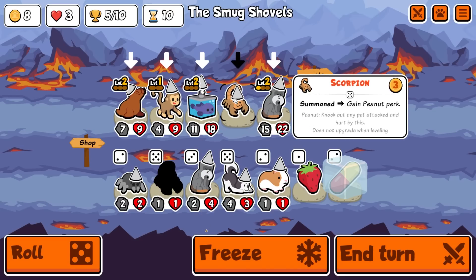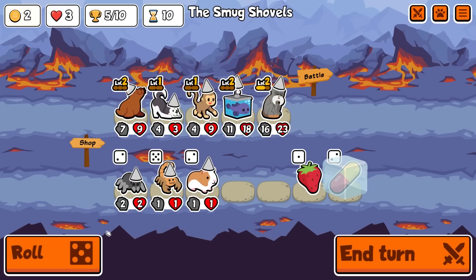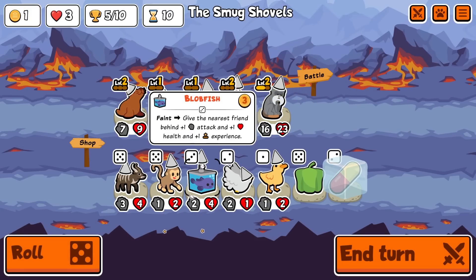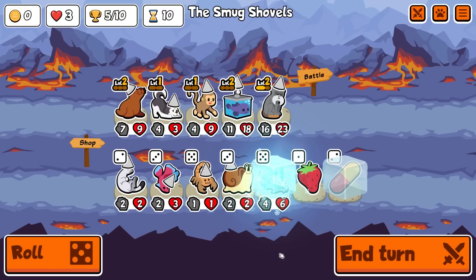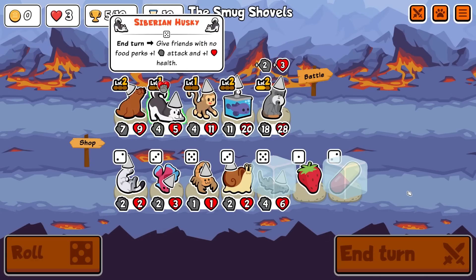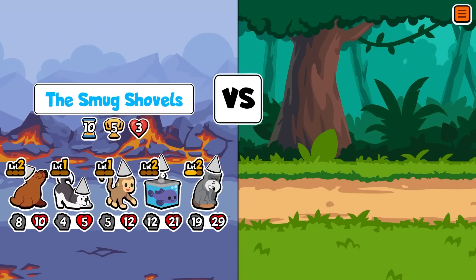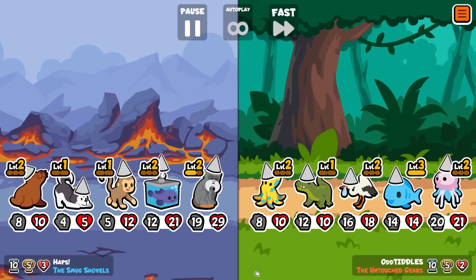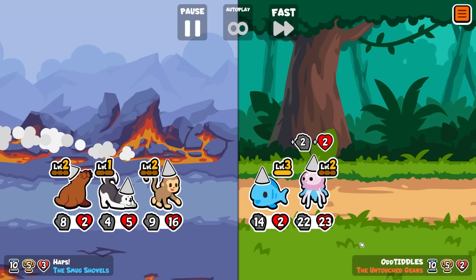I don't think the scaling's gonna be worth it for the one turn. Actually, we will take the scaling for the one turn. I kind of wish I'd saved it for the Monkey. Roll. There's a Nurse Shark. Okay, we need one more Tamarin. We can then sell that onto a Highland Cow, and that's gonna be so good because we've got so much health. Okay, that's big. We level you, which kind of sucks.